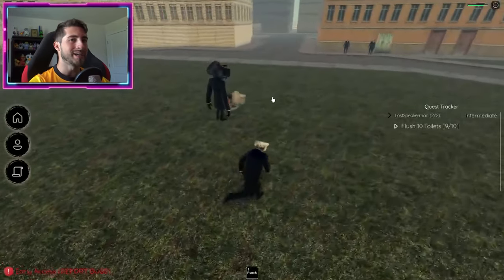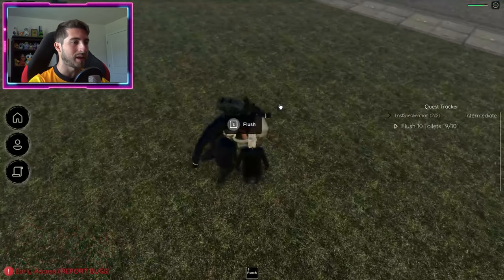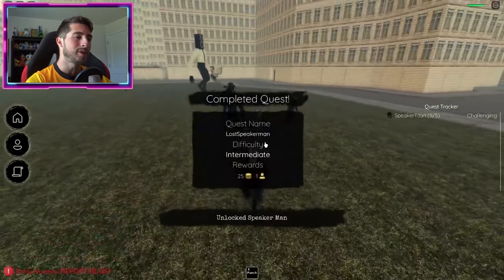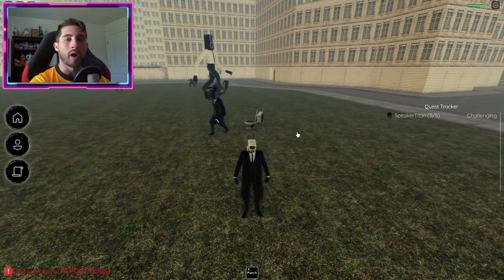Here is my last toilet — just go ahead and punch him, one two, then give me the flush. And boom, you will then get the Lost Speaker Man quest complete!